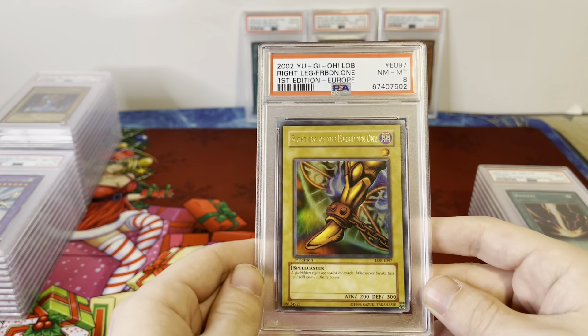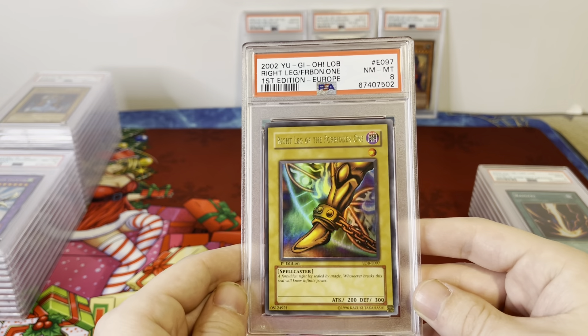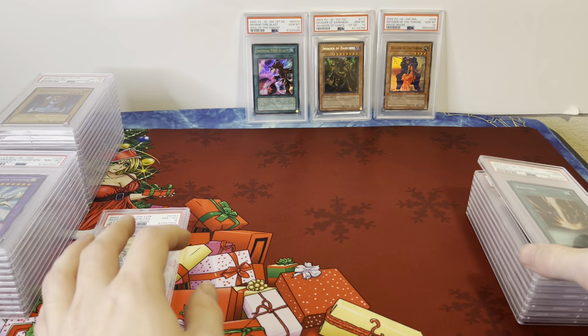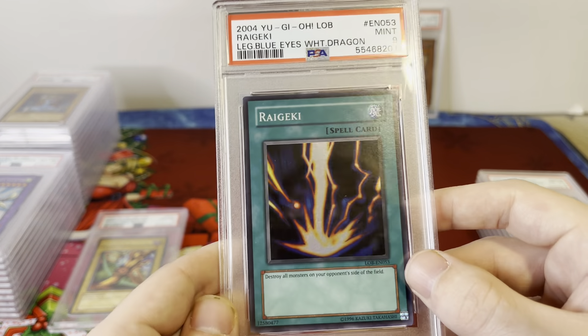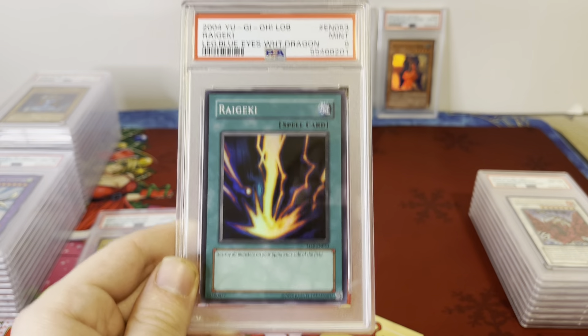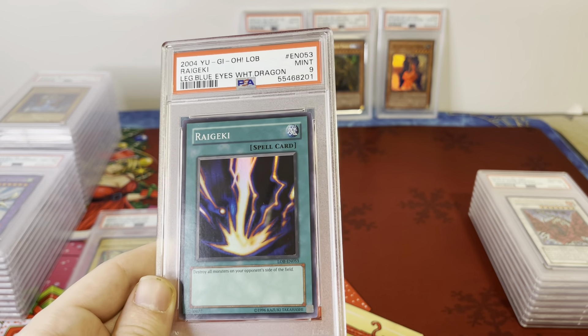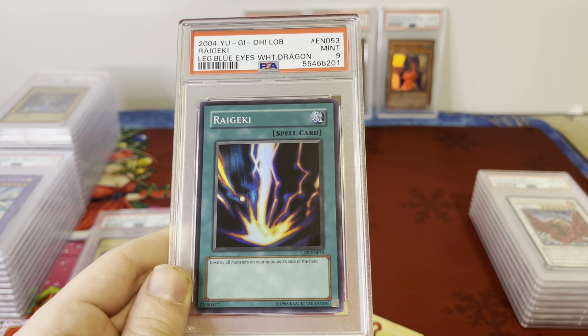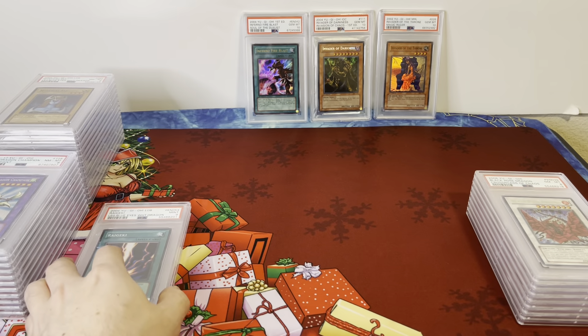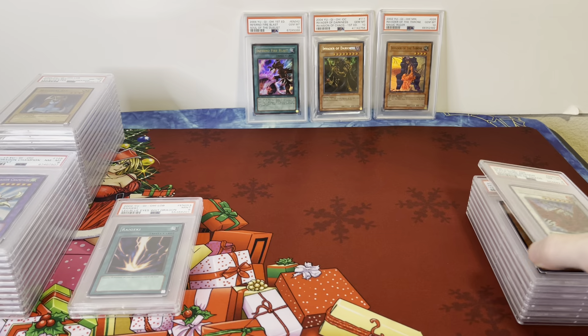Right Leg of the Forbidden One — this is a Euro Print, PSA 8, First Edition, LOB 2002, really cool. This Raigeki is the EN variant — the Worldwide Edition 2004, really rare variant. A lot of collectors have been going for those EN variants; they only come from a few specific products, so it's a nice variant of the LOB.